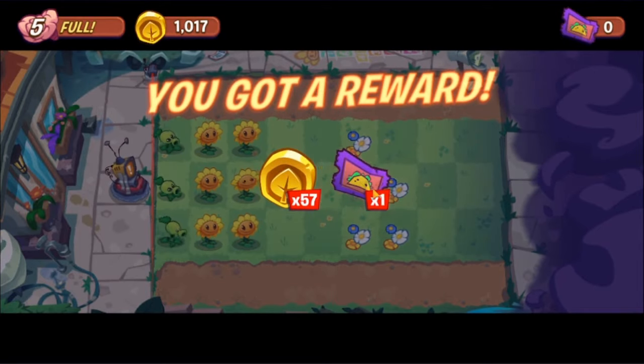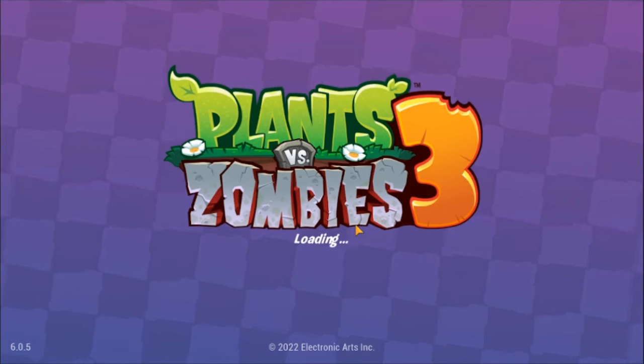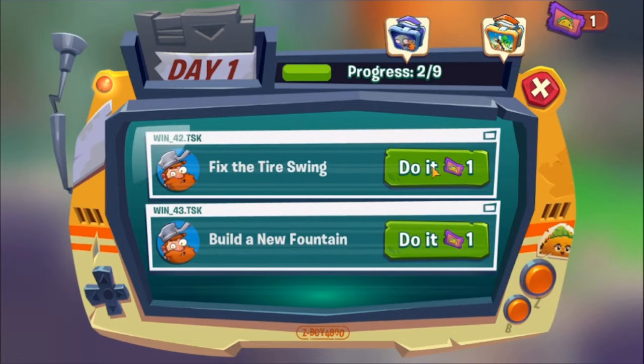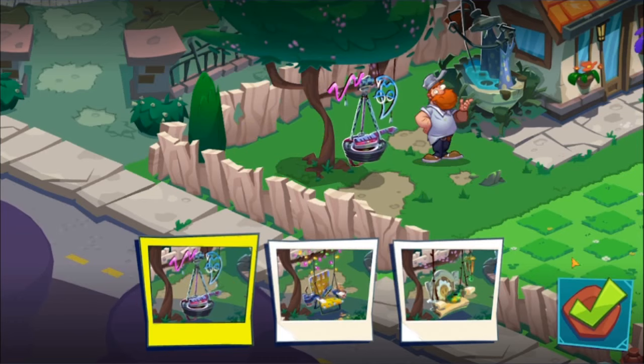You can argue some plants are objectively better than others, but there are situations where you'd want to use one over the other depending on the level dynamic. For example, if zombies are coming quicker you don't have time to place a repeater so you place a peashooter instead. Oh, and we kind of get to decorate our own lawn — kind of like Homescapes. I like it; it adds more interaction.